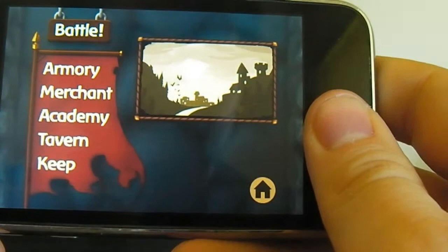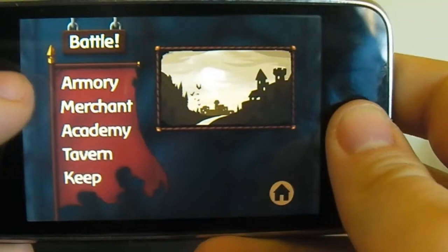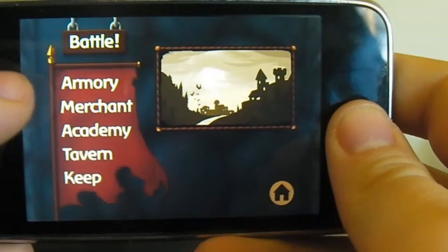So this is it right here. You've got Battle, Armoury, Merchant, Academy, Tavern, and Keep. And then you've got the Home option here to go back to that previous screen. Very fast loading — it loads very quickly into the game.